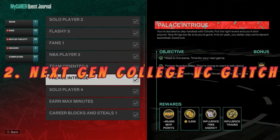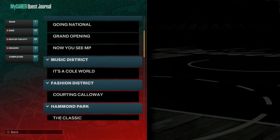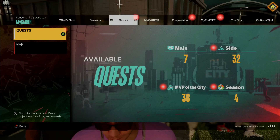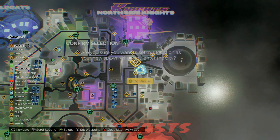Moving on to the next gen version of this glitch — to unlock the college flashback games on next gen, first you have to become a starter, then you have to play your way through the Palace and Tree quest. Once you complete that quest, you will have the college flashback games available. It does take a little while to work your way through the Palace and Tree quest, but once you do, you will have the college flashback games available.